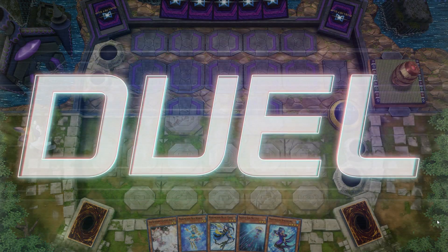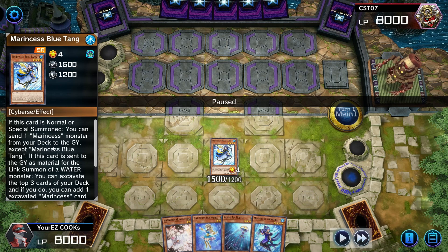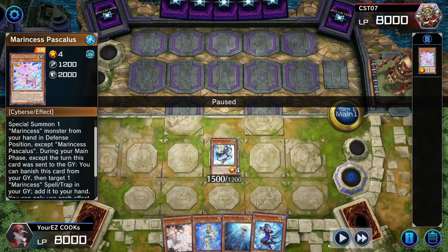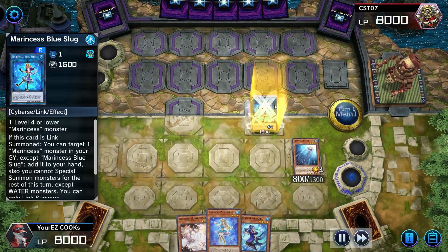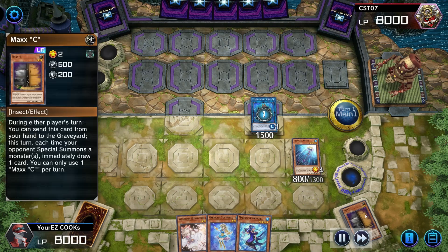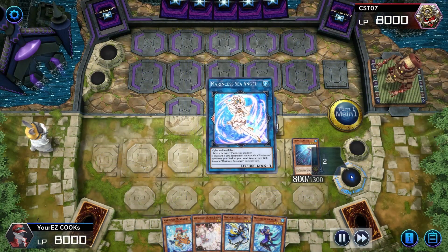We are going first here. I'm gonna be honest, I don't know what any of these cards do, so let's take a look. We've got a Seahorse — going to Blue Tang. You can send one Marincess monster from your deck to the graveyard, except the one being sent. I'm guessing this is used to dump cards and then the card in the graveyard has an effect. We link into Blue Slug, which activates, chaining one and then chaining to Blue Tang. The Tang searches, which is really good, and then the Slug adds back to the hand.